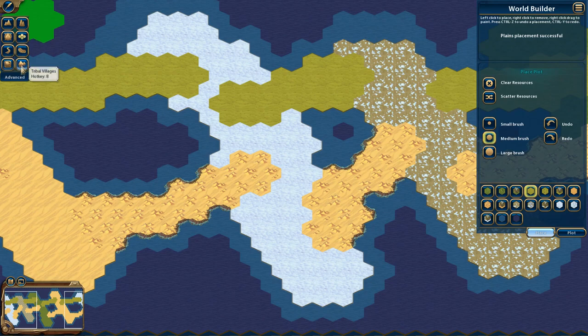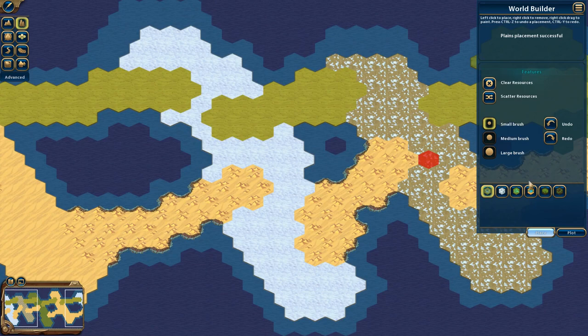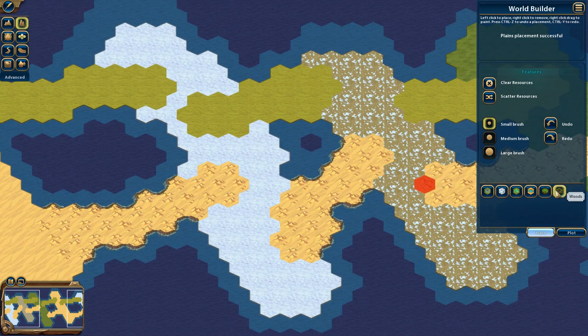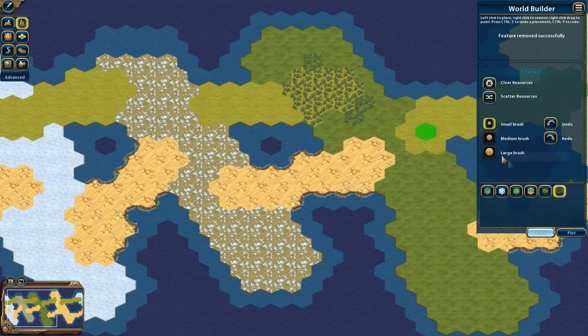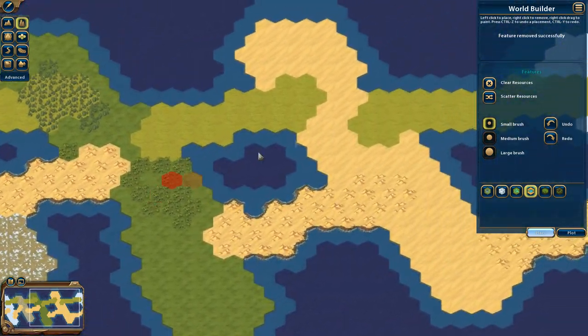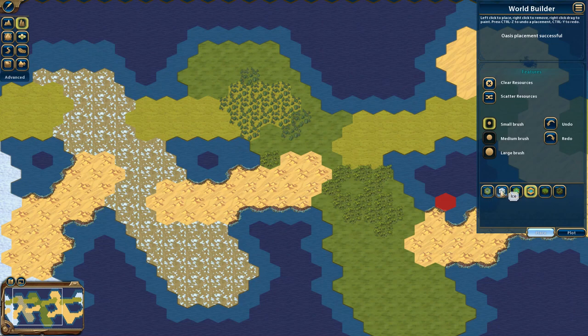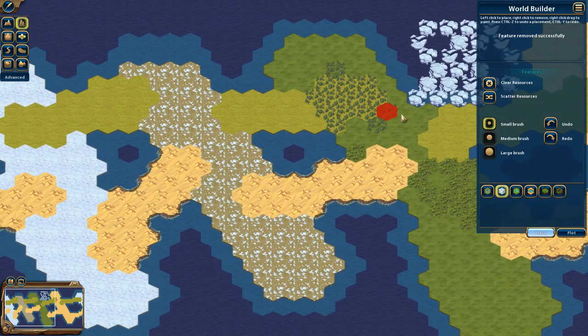Terrain is the first icon — the mountain symbol — which we already used. Features are next: these are things that sit on top of your terrain, like woods and rainforests. Since the last update they actually implemented a suggestion I had. You'll notice your hex turns different colors — green means you can place the feature there, red means you can't. For example, you cannot place rainforests in the desert. You can place an oasis in the desert but not on mountains — it has to be on flat terrain. Ice must be in the ocean.